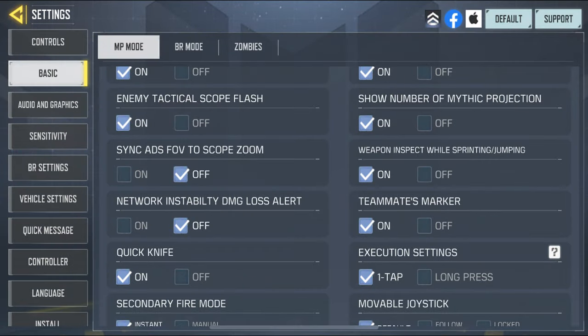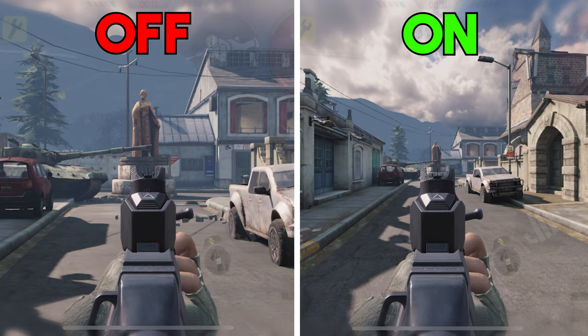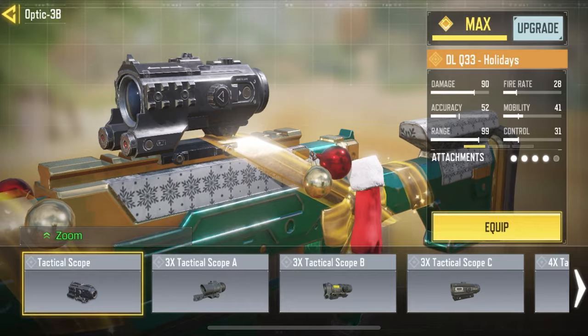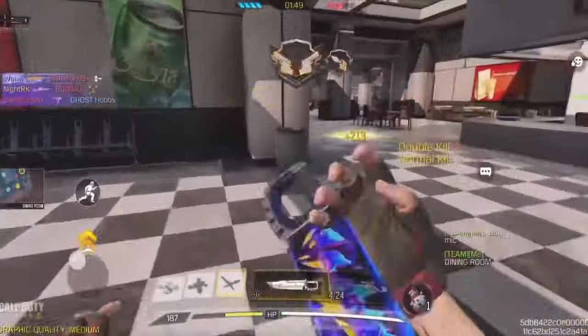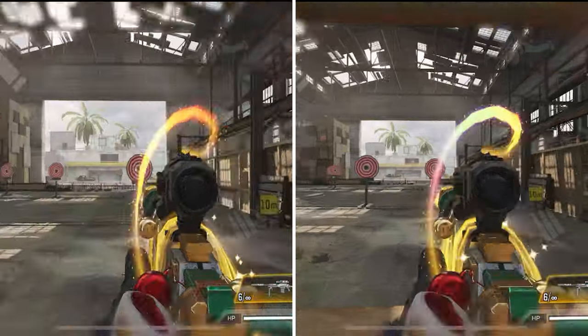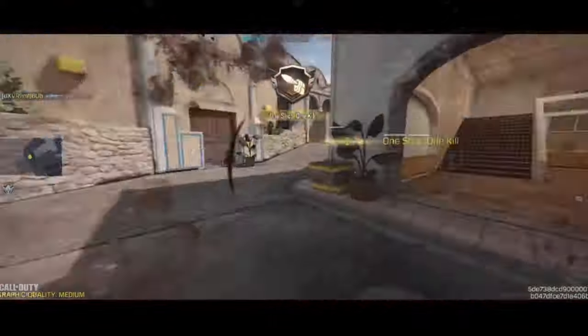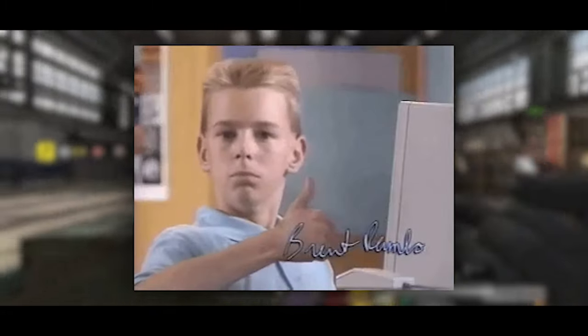If you like to do quick scoping, you should use setting number four. Around the start of 2023, COD Mobile added a new setting called Sync ADS FOV. This setting keeps your camera FOV and ADS FOV the same. For snipers, this setting doesn't work if you're using the regular scope — you have to use an optic attachment for it to work. If you're an aggressive sniper who does a lot of quick scoping, definitely turn on this setting, because it reduces the amount of zoom you'd normally get when scoped in, allowing you to line up your quick shots more accurately. At first it's going to be a little hard to play with this setting turned on, but over time you'll notice your aim is improving.